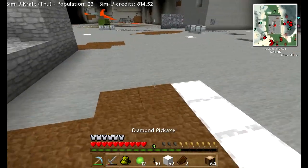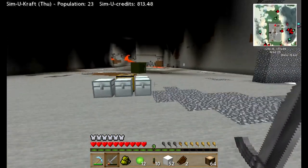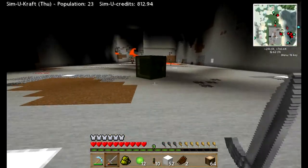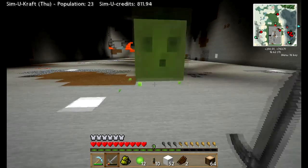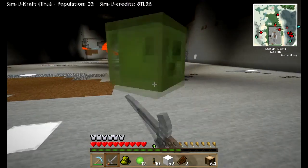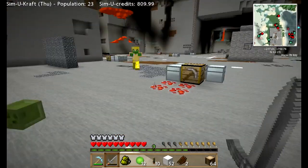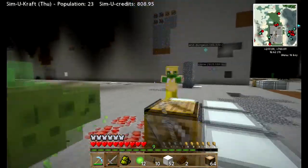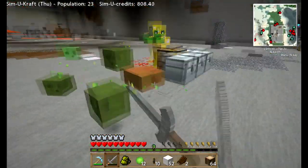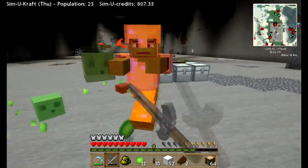Let's go get that slime and get some more slime balls. There's a skeleton there but hey — slime, come this way. Looks like these lights I've made are helping. Yeah, my slime balls! Oh — armoured zombie. Must remember not to go too deep into one of these caverns.